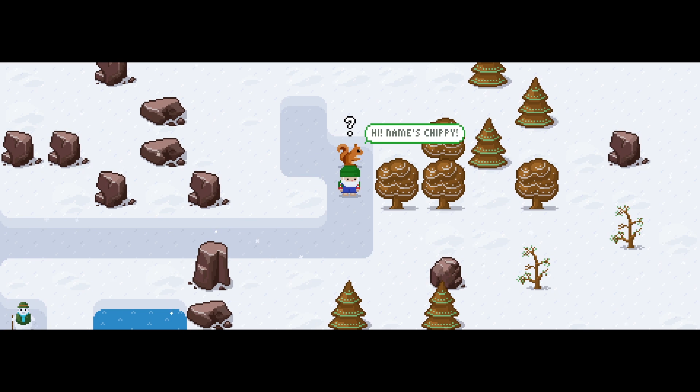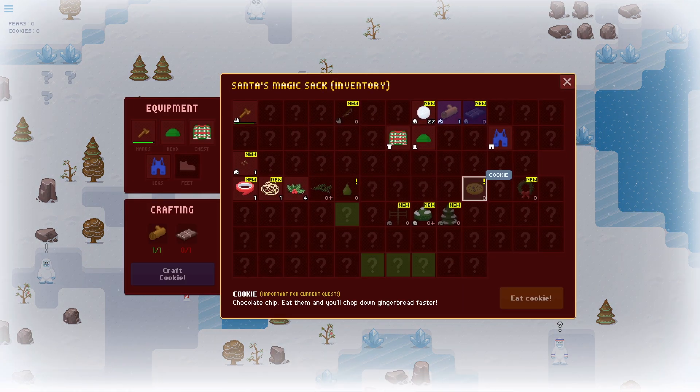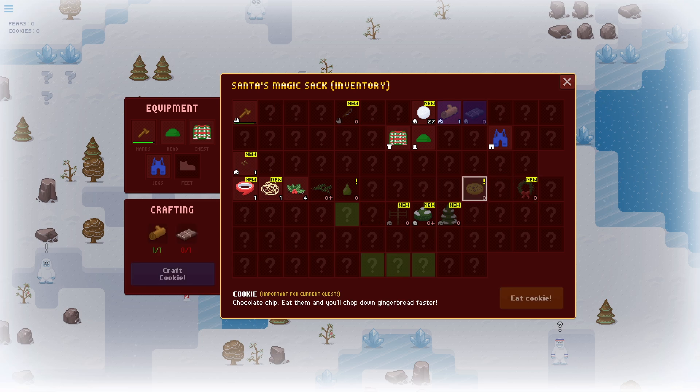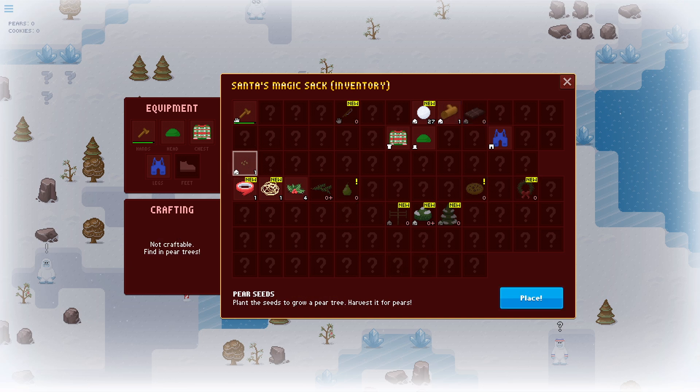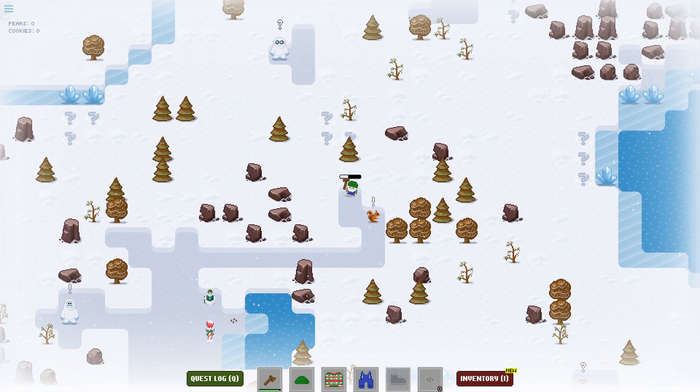What up, big homie? Name's Chippy. I got an elf friend who'd like to live here. If you'd make me one cookie, I'll give you a housing blueprint. Get that village started. Everybody wants something. What is this? Chocolate chip. I don't know where I would get that. Pear seeds - oh, I have those! Let's place it there. So that's growing. Cool. Let's see what goes on over here.